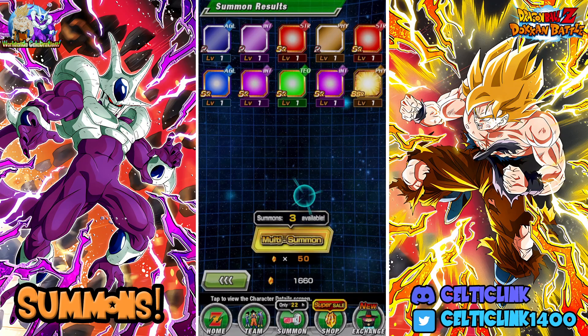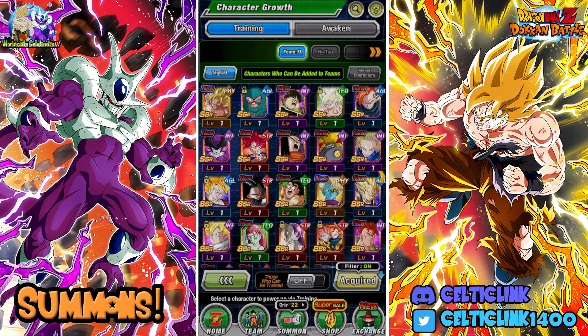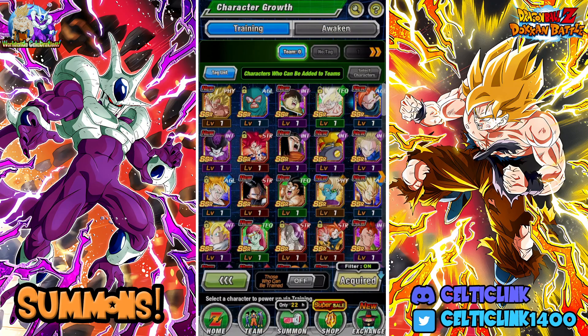This Goku. Alrighty then. Well, I guess we can go ahead and call it here - we have quite the haul. We picked up Mighty Mask, we picked up the Goku, we picked up this guy - I forgot to lock him up. I think that's the last dupe I needed of him. We picked up a dupe of Spirit Bomb Goku, we finished off the Gohan, and we picked up Full Power Frieza and a new LR with these guys. So actually this is a pretty good haul. All things considered, it did take us - not even 500 stone - 400 stone. Not a bad deal.